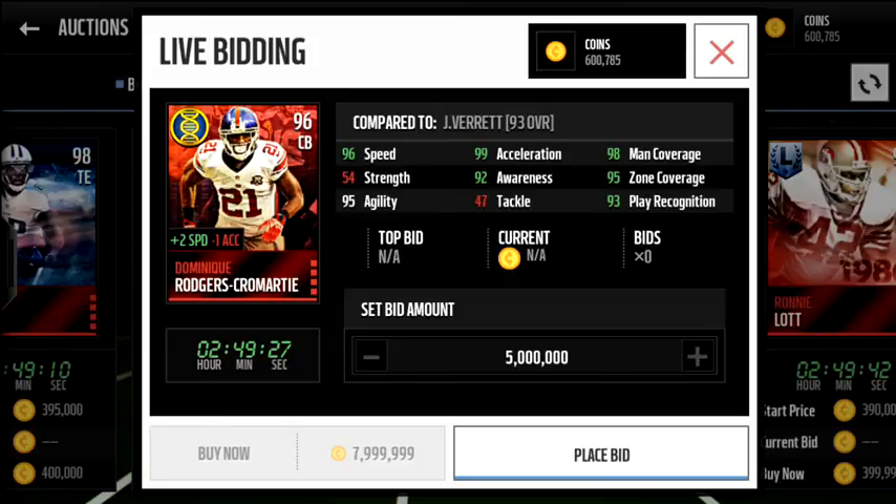Here's the one I want most of all — Dominique Rodgers-Cromartie, plus two speed. He subtracts acceleration, but I have enough guys with a bonus in acceleration for that not to make too much of a difference, seeing as he's adding two speed. I'll take the cut in acceleration for the two speed. Hopefully I can get a hold of him. That way I can get rid of Sammy Watkins who's been lowering my overall on offense. His stats are just ridiculous — one of the best in the game.